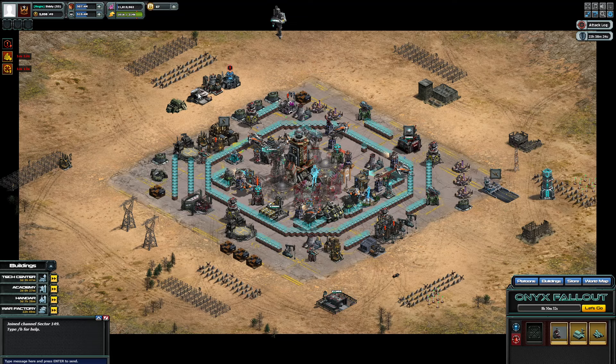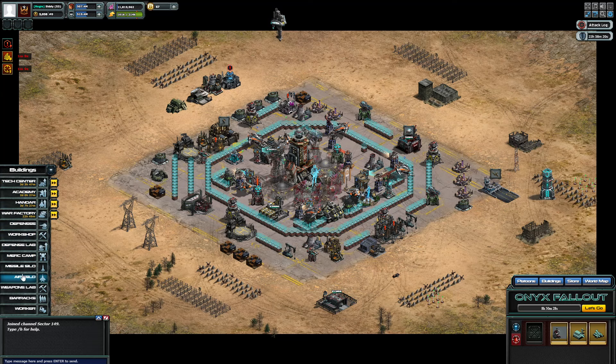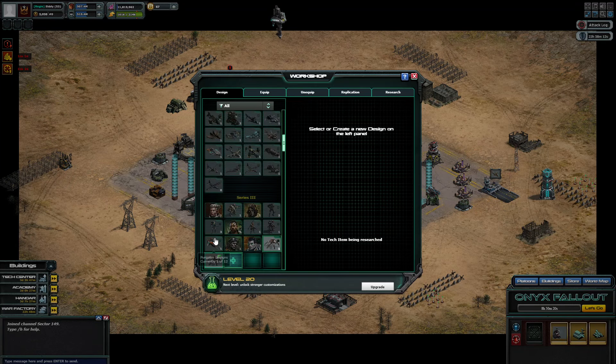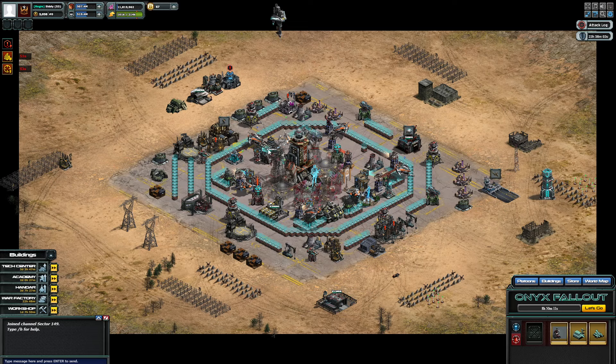There is a workaround for this. If you've got a building that needs to start an upgrade, you click the side of the building. For example, I want to look at the Workshop — I click the side and the Workshop will pop up. I can scroll down and start my tech update from there.